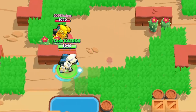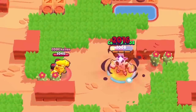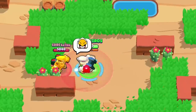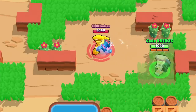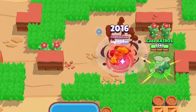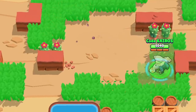Bo's second star power is Snarebear. With this equipped, instead of enemies getting knocked back by his super, they now get stunned for two seconds if they get hit by it. Although this does decrease the chance of an enemy getting knocked back into the other two mines, two seconds is plenty of time for Bo and his teammates to finish off an enemy brawler. Although brawlers very rarely get hit by all three mines, technically this could lead to six total seconds of being stunned. But even two seconds alone feels like an eternity when you are stunned. The downside is that it's pretty easy for a skilled player to disarm Bo's traps, so this provides little value in competitive matches.